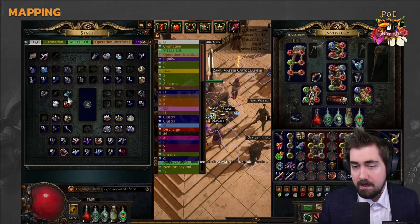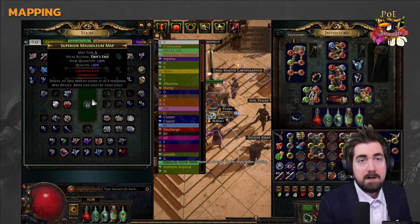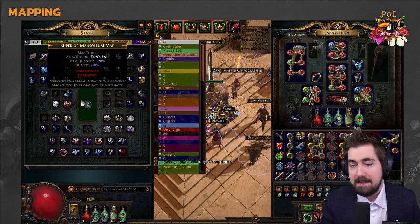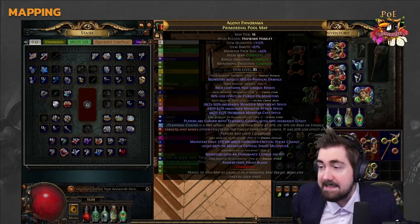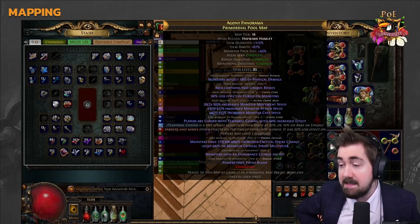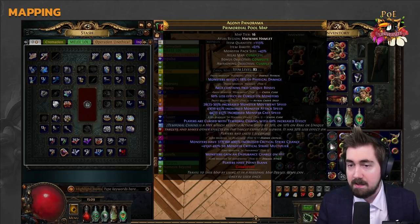You can chisel maps for increased quality. You can also vaal them — when it goes unidentified, the mods don't change, so the mods that were on before are still there. Don't worry that corruption changed the mods. If you find an unidentified map, obviously you don't know what's on it. With a vaal orb you can get a map up to 8 stats, which is very rewarding — even without chisels you can get 113 quantity and a lot of pack size. But it can also roll things like reflect physical damage or crit, which are very dangerous, and if your build deals physical damage, you'd need a sextant to deal with reflect.